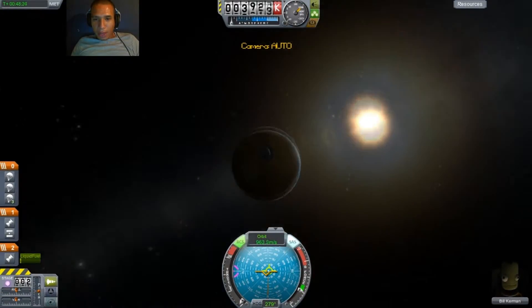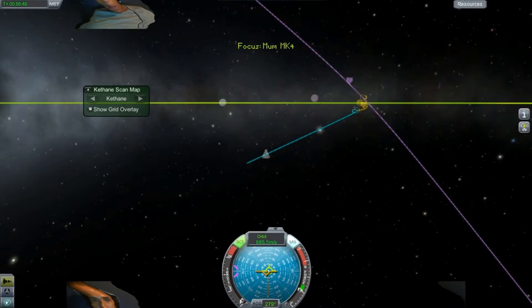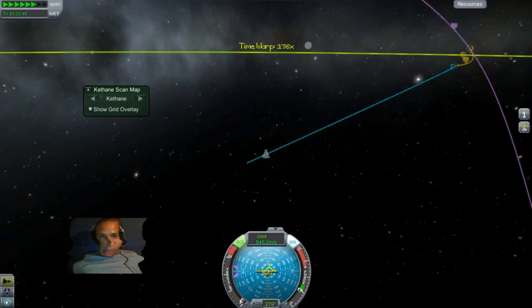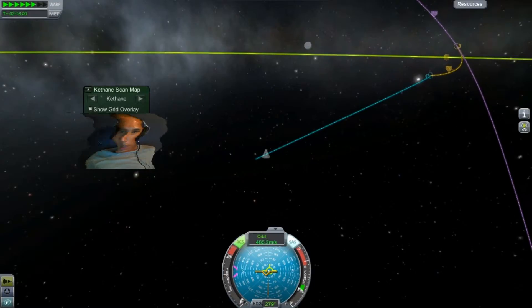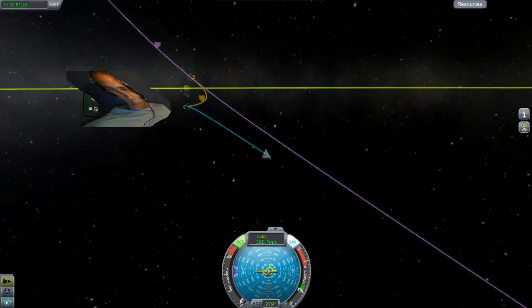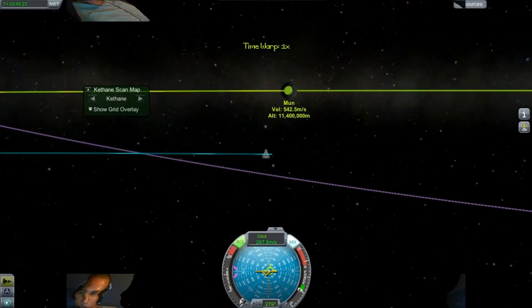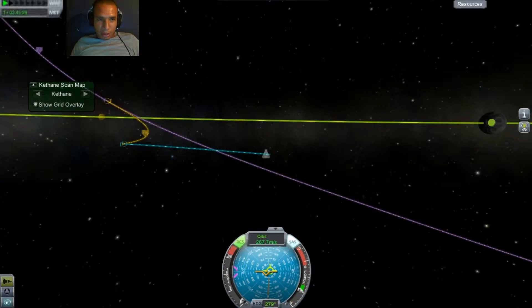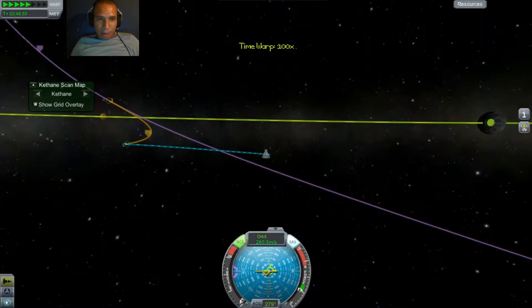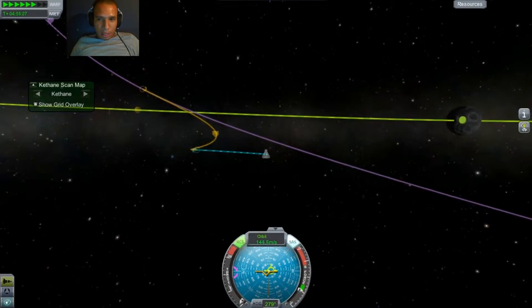Right now we are just fast-warping to the Mun, as you can see. I just sped up the time a little bit — fast warp. I don't want to warp too much. The Mun is going to be coming right there when I'm here. These are maneuverable nodes — like mathematical predictions already pre-made. And there's the Mun.